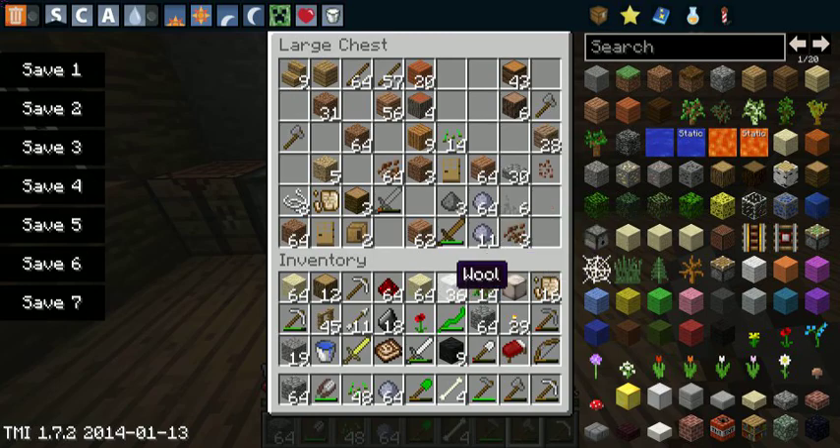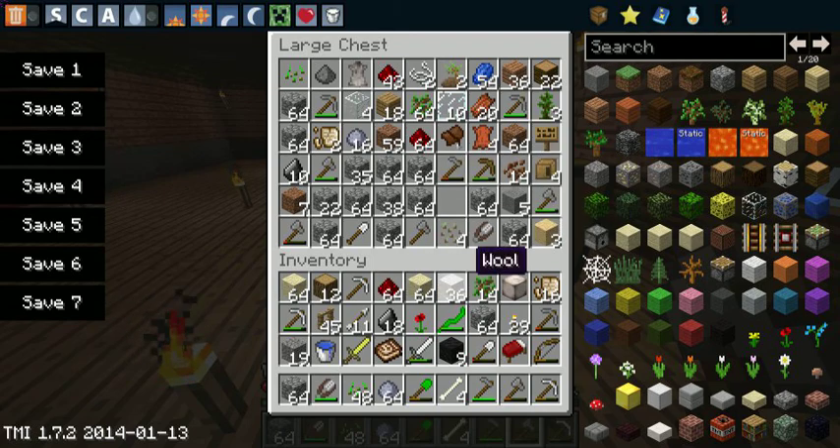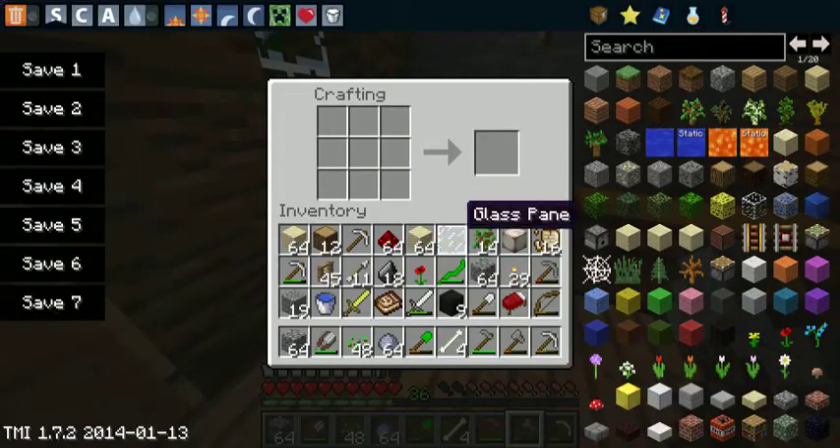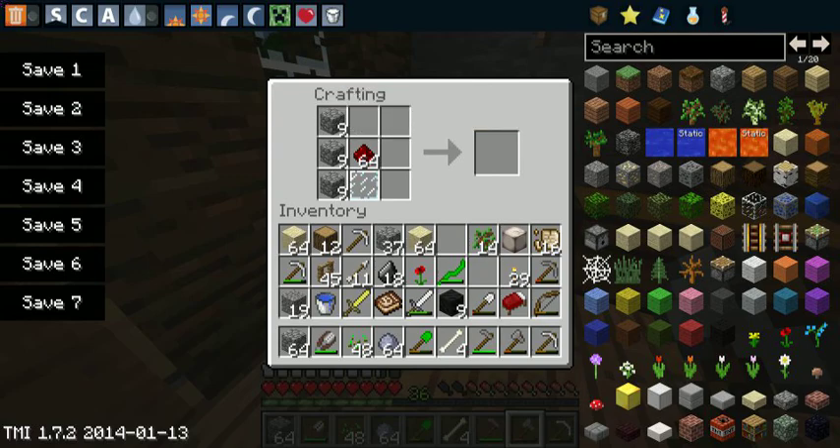Where's our redstone? Here it is. Do we have glass pane? Yes we do. Let's swap this out and make ourselves a TV. The recipe — redstone, oak wood, glass pane. Here it is.